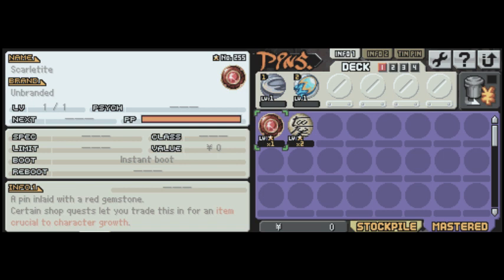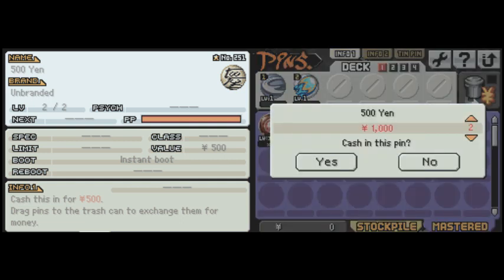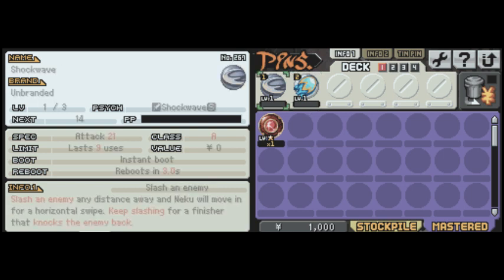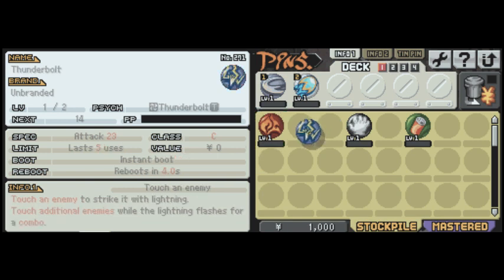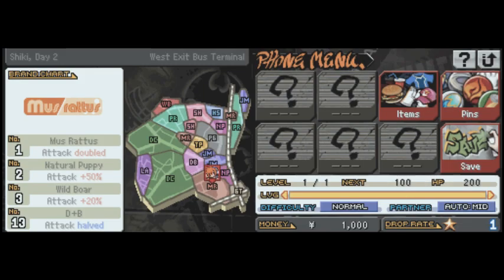This is where your key items are kept, and more importantly where your money pins are kept. As you can see, we have two 500-yen pins. How you get money in this game is by selling pins — you drag them over to the trash can icon. And now I have a thousand yen. The yen pins are literally meant only for money; they have no other purpose. But you can sell any of your pins as you collect them. That's pretty basic; I'll go over it more as it gets pertinent.